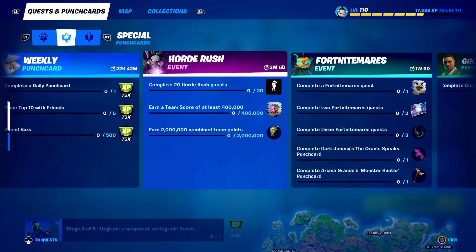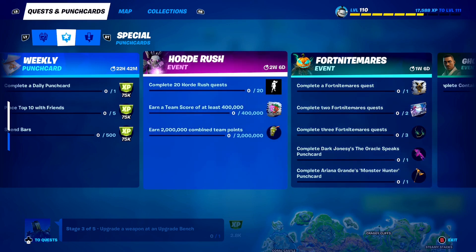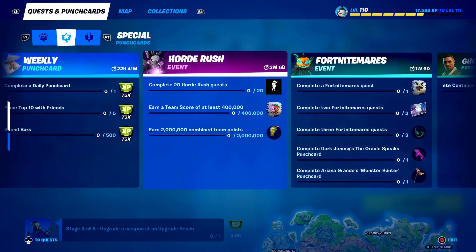Last but not least, just earn 2 million combined team points to get a free back bling here in Fortnite. So to recap: all you need to do is complete 20 Horde Rush quests, earn a team score of at least 400,000, then earn 2 million combined team points. If you do all that, you will get every single free Horde Rush reward here in Fortnite.